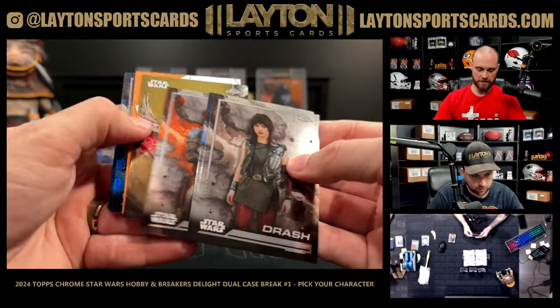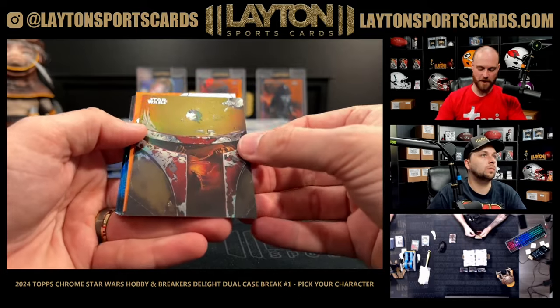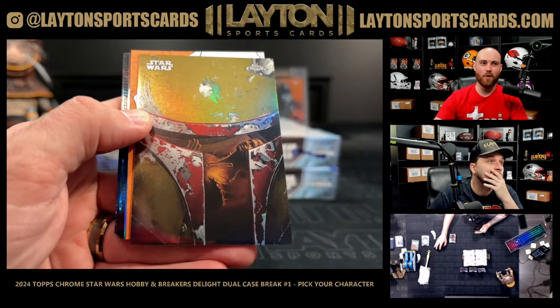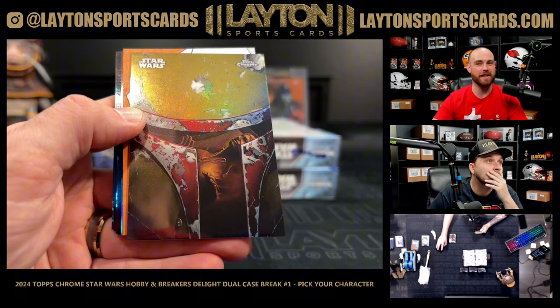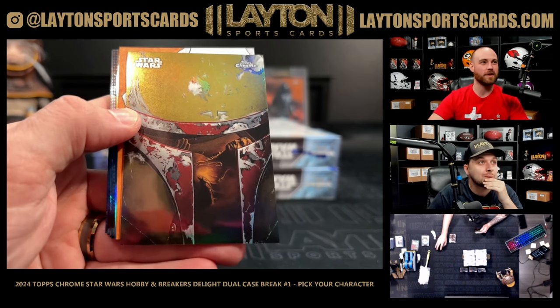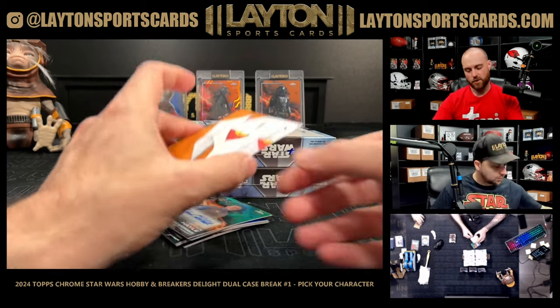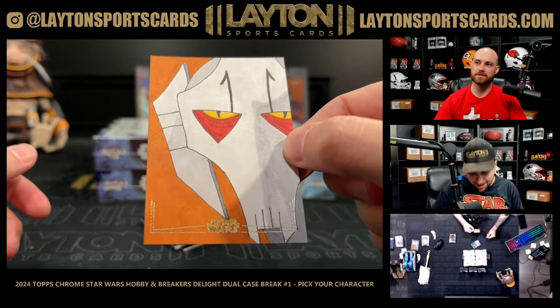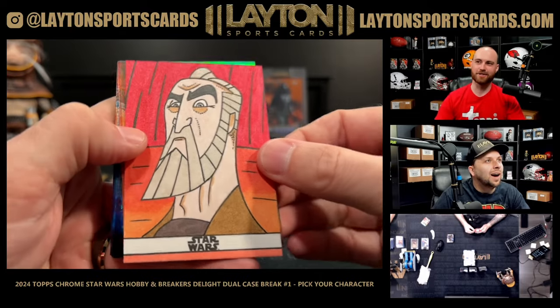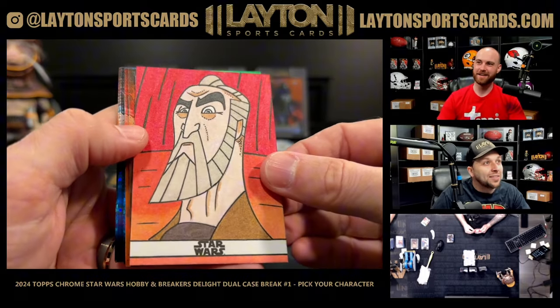You've got to be kidding — another sketch! First is a Reflections Boba Fett with Han in carbonite in the visor. We got a General Grievous sketch — that's Brandon Klein — and another sketch is going to be Count Dooku, animated Dooku.